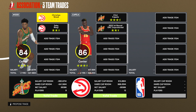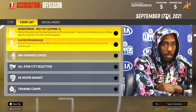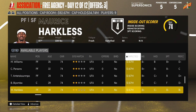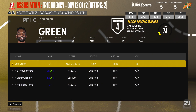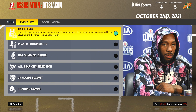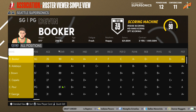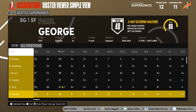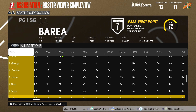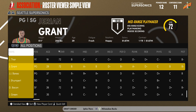We made the conference semifinals and I feel like we've definitely improved. We went through free agency and signed some veterans for the minimum: Jeff Green, Shumpert, Bacon, and JJ Barea. This all started from that pack opening — don't forget that. So this is the roster for season two: Devin Booker, Bam, Jalen Brown, Clint Capella, Chris Paul, Paul George. Look how stacked this team is — absolutely stacked. I definitely want to do this again.